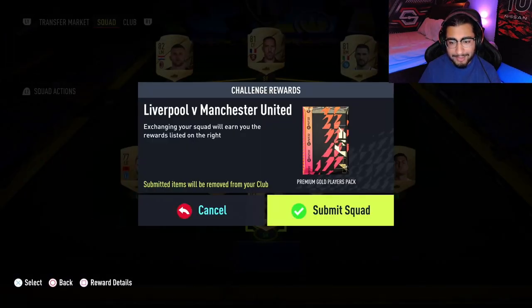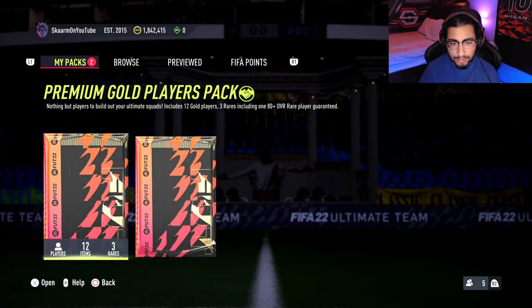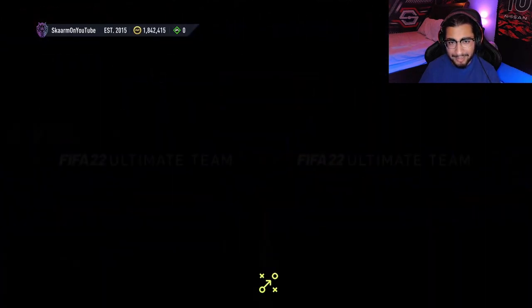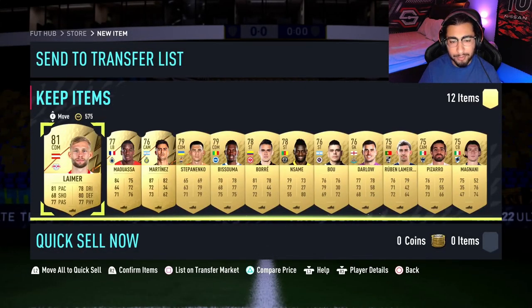Alright, time to submit the SBC and open the packs. Starting off with the premium gold players pack — 80-plus rated guaranteed. It's not going to be a boards or a walkout, so we'll skip through. This pack is honestly not worth much, only about 7,000 coins.